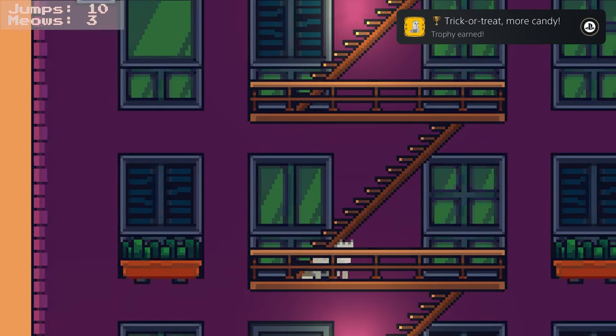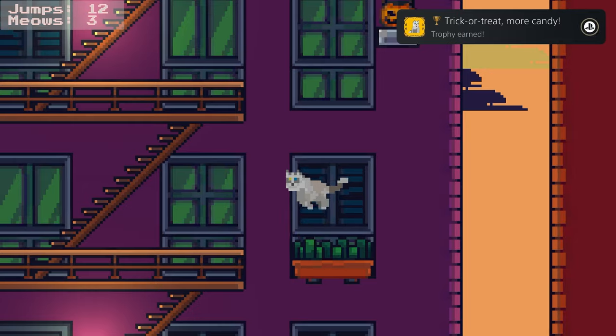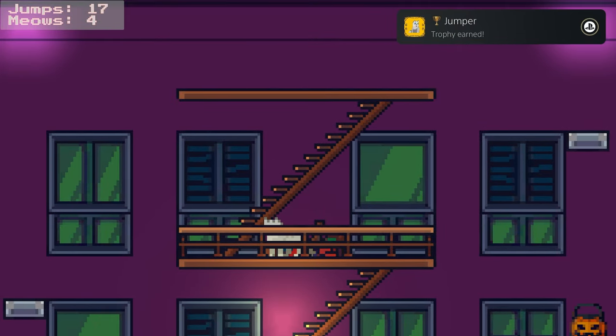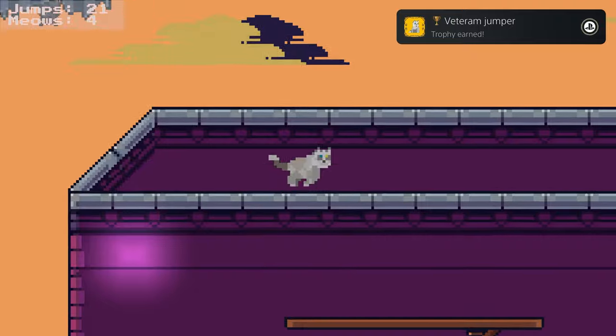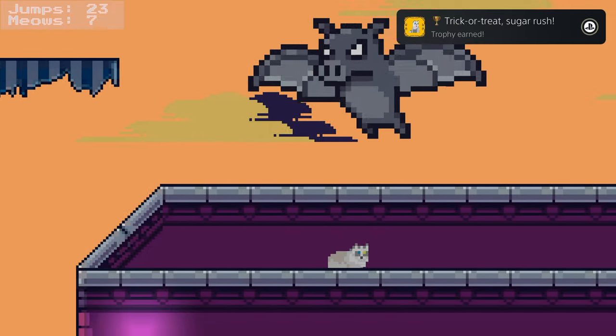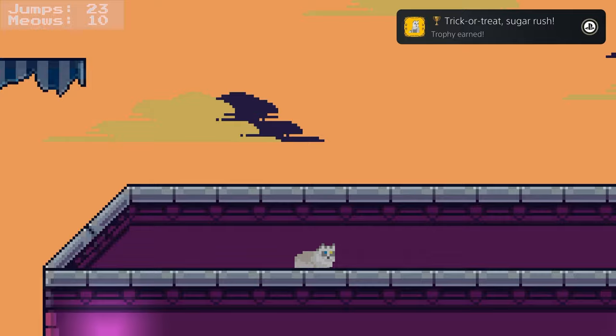Trophy-wise, you've got a few goals here. Right off the bat, you're going to want to head left to meow on a piece of candy, then meow in the doorway to your right, and keep heading right to find a slime you have to jump on five times. From there, bounce over to the lowest platform where you'll find your second candy to meow on.